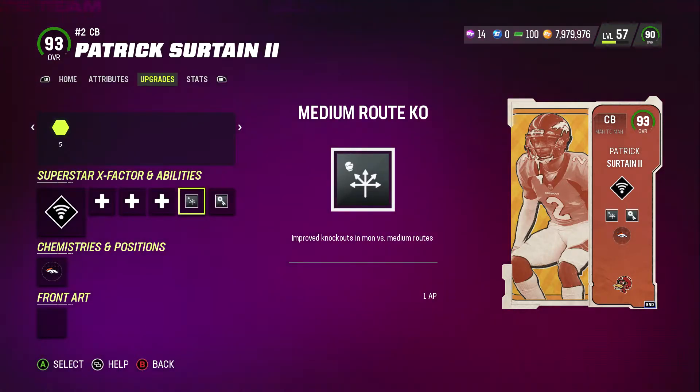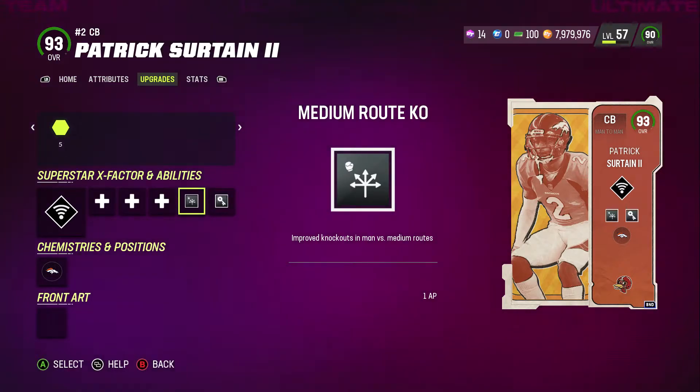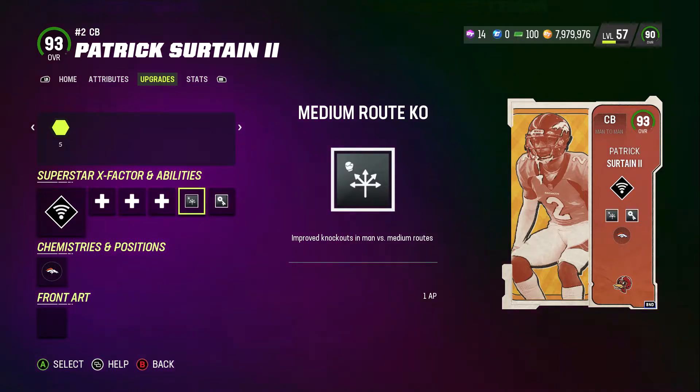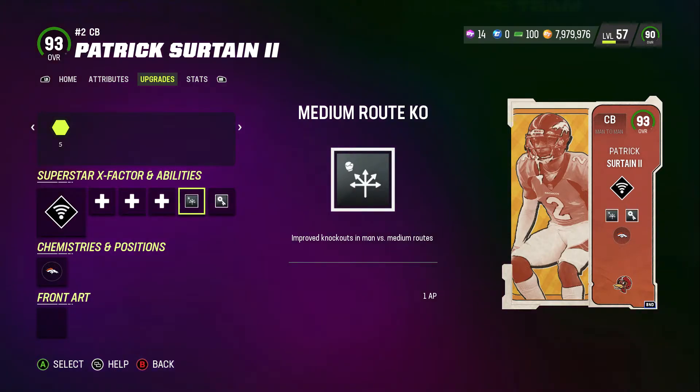He's going to go up against Megatron, Randy Moss, Plexco Burris, Harold Carmichael — and he's going to win. He is super good because of his height, his stats, and these two abilities. It's kind of like he's reading the route, like he knows what's going to happen beforehand. Let's get into it.